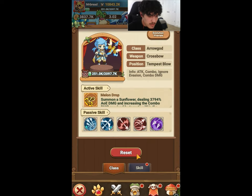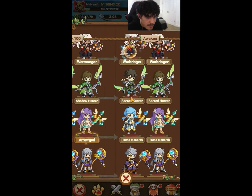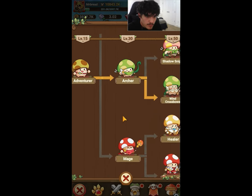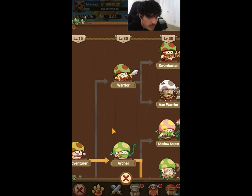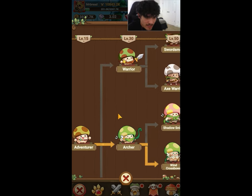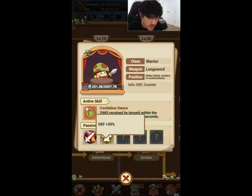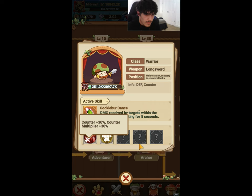Anyways, let's get right into the video. We're going to be checking out the warrior class, preferably the bottom path. These three classes are rock-paper-scissors — the warrior is the strongest against the archer. The warrior class deals the same percentage damage as all other classes, but the counter damage received by targets is increased, lasting five seconds. You also get a passive 30% more defense, counter plus 30%, and counter multiplier plus 30%.